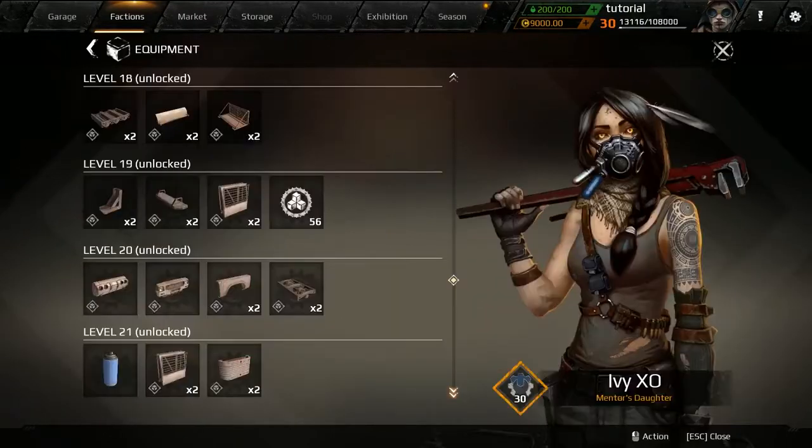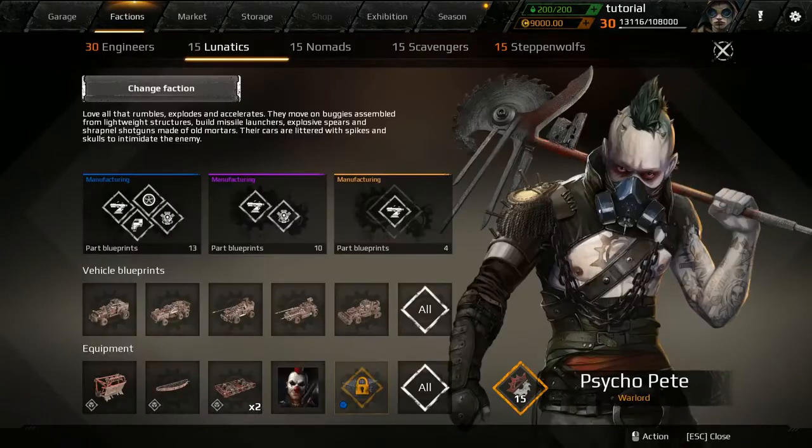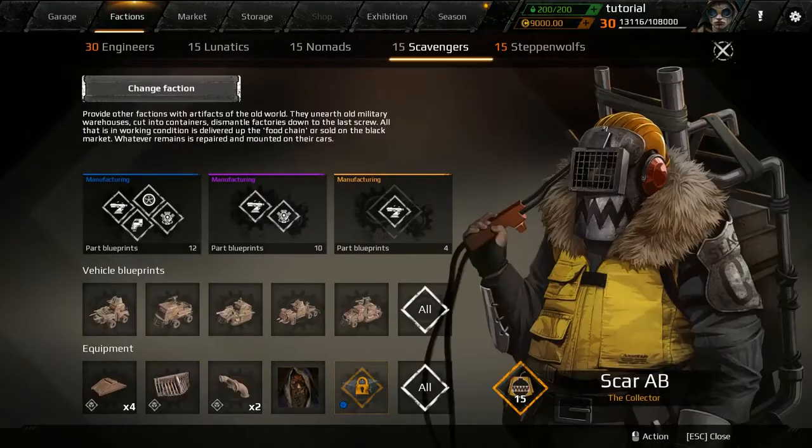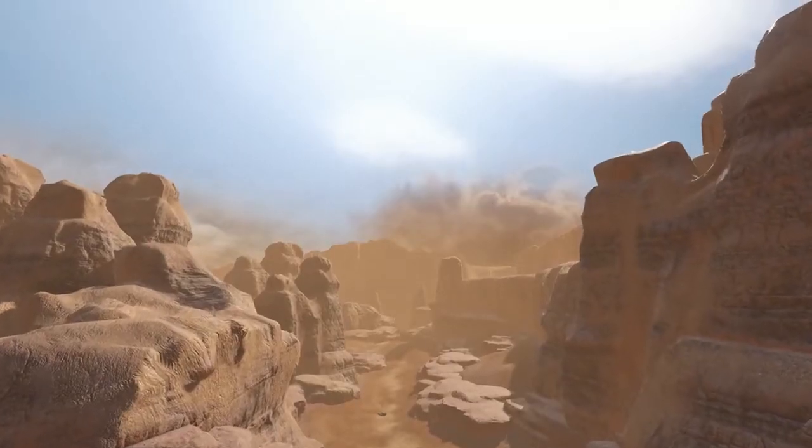Remember though, no faction wants any kind of long-term commitment. When you reach player level 10, you will most likely wish to try your luck as a part of a different faction. But this is a story for future episodes.